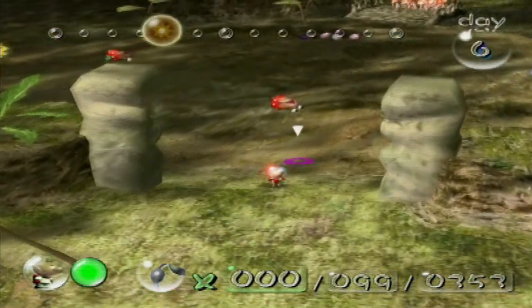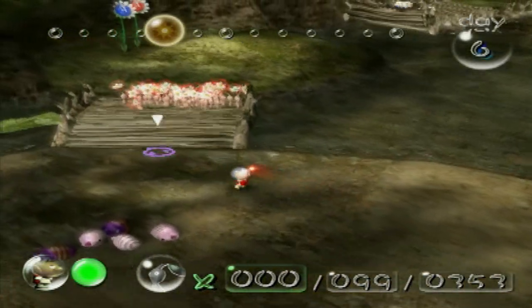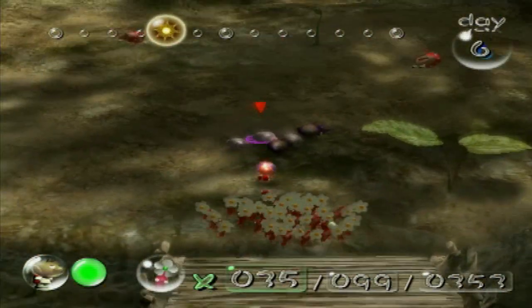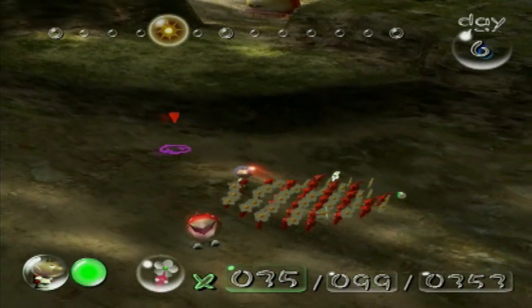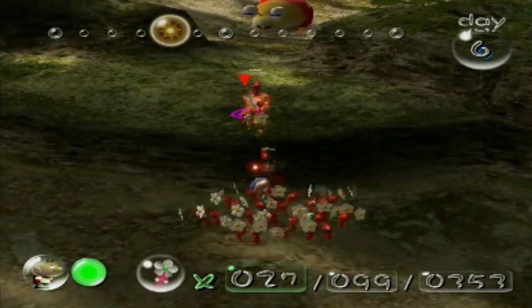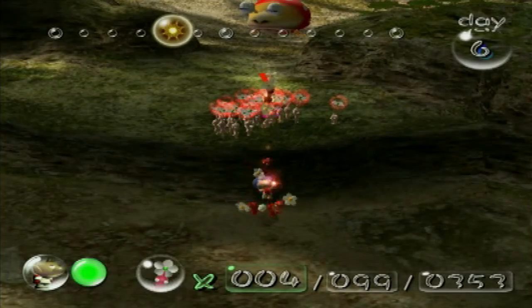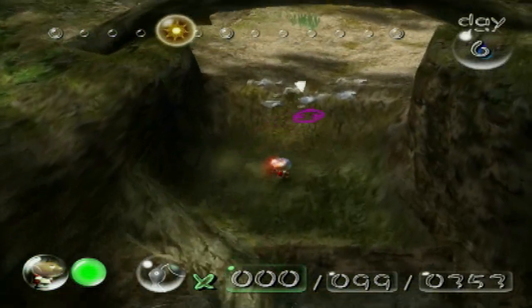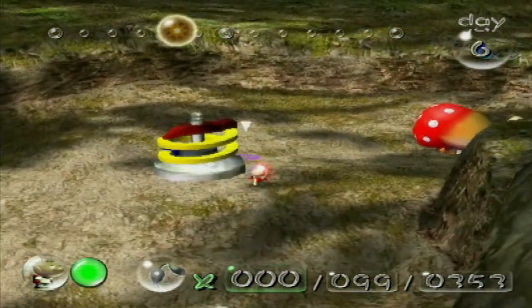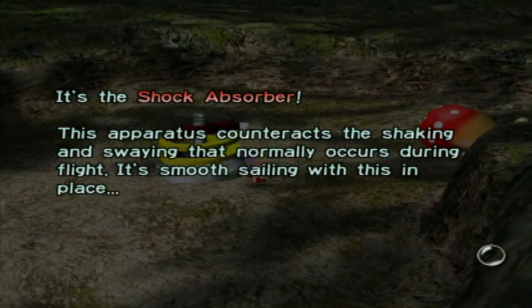We'll have to come back for them later because we need our battalion of blues to knock down that white wooden fence to get to the other side. The reds are actually done and the blues should be getting done pretty soon, about halfway. I want to see if I can get into this area real quick to go up here and get another ship part. Toss these boys up here — head on over to this little secret passage. And sitting right here... it's the Shock Absorber! This apparatus counteracts the shaking and swaying that normally occurs during flight — it's smooth sailing with this in place.